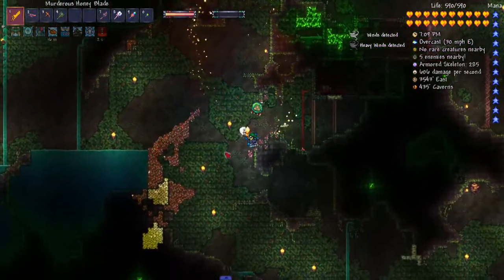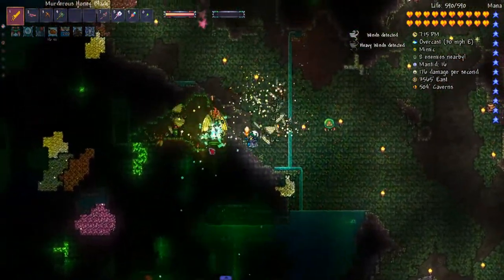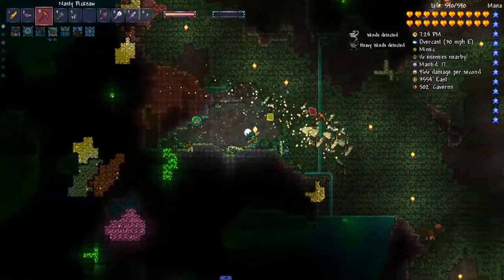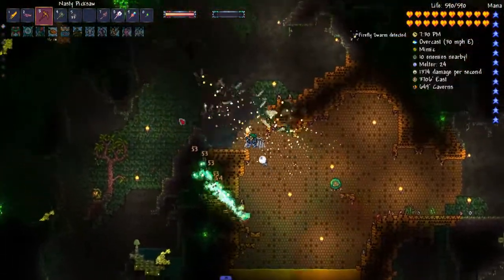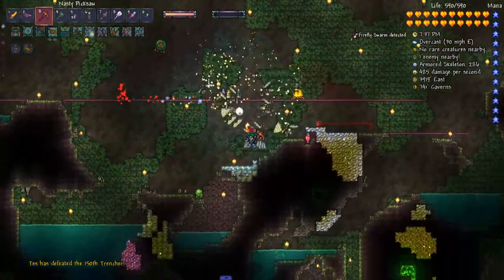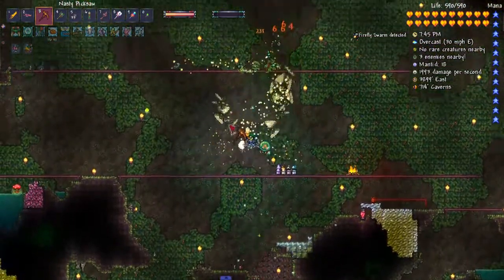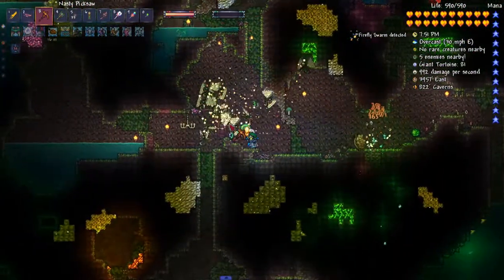I'm not gonna do this on camera because that would be very slow - I'm stuck inside that block. I'm gonna have to actually kind of clear out some blocks here too. Oh, I see a life root. I never got my farm set up, which I need to do. This would have been a better spot to fight actually - I forgot that I cleared out a big chunk of the top of the temple there.